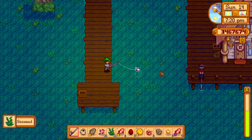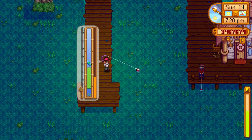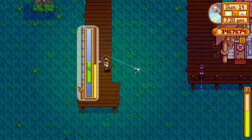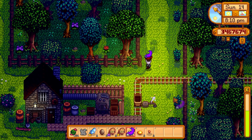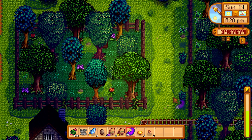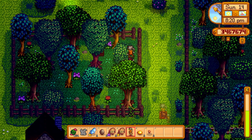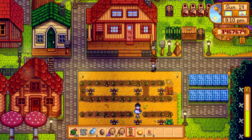Number six, HMTGF. This statue has a strange name that must mean something to Concerned Ape. To get this statue, you need to start by catching a super cucumber. Super cucumbers can be caught in the sea at night during summer and fall. Once you have caught the super cucumber, head to the little woods behind Clint's. On the right hand side, there is a hidden opening. In here, you will find another box. Once you place the super cucumber in the box, you will get the statue.